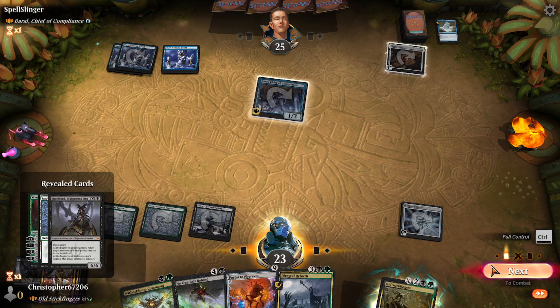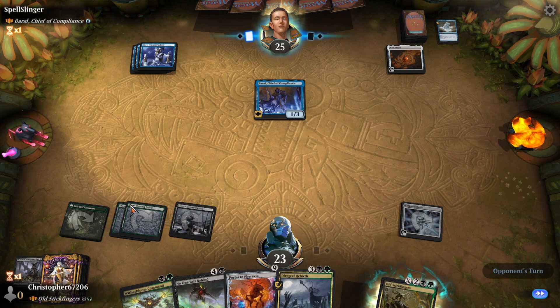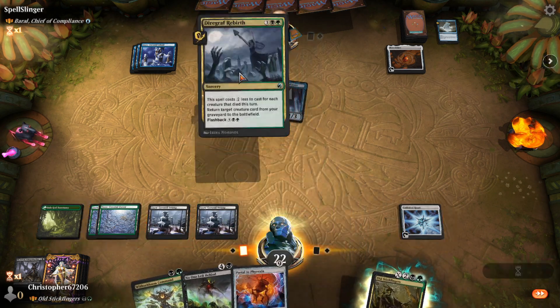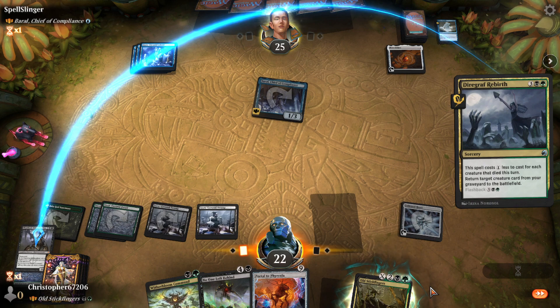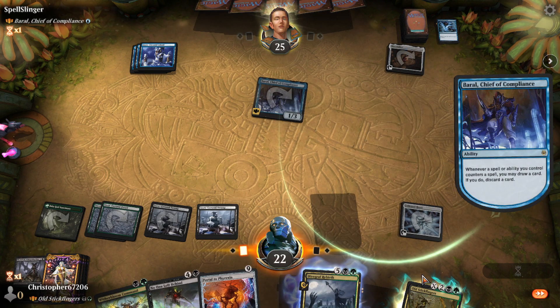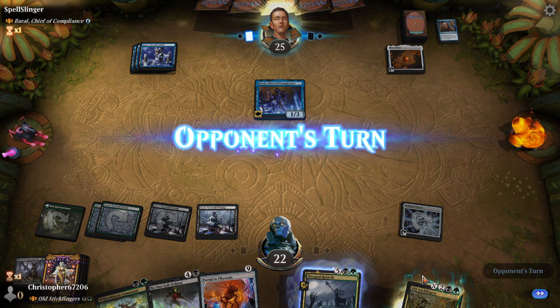Sheoldred, okay — not the first pick I would have had. Diregraf Rebirth. Eventually the counter spell will run out, right? That's the theory — in practice it never happens, but whatever.